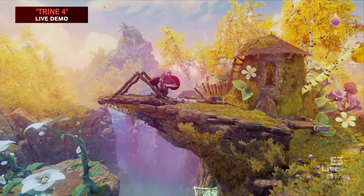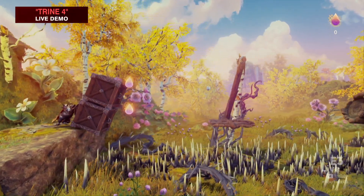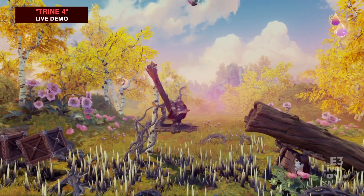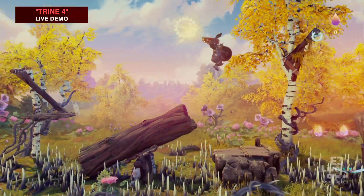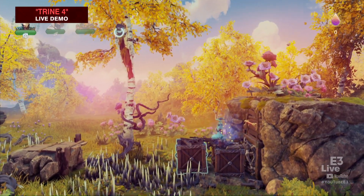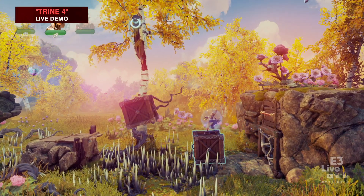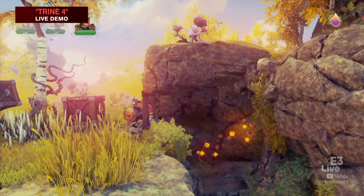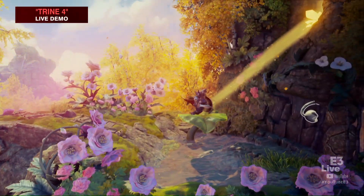A lot of times the puzzles in Trine 4 require you to coordinate the abilities of the three heroes, and they all come with distinctive abilities, so it makes sense. It's a lot of layers of puzzling and physics all coming to life in such a beautiful world. You switch characters on the fly for different abilities to get through different moments. We're going to use the wizard here to levitate the boxes — levitation magic is the wizard's power — and we're gathering experience vials from this hidden cave to unlock new abilities for the heroes.